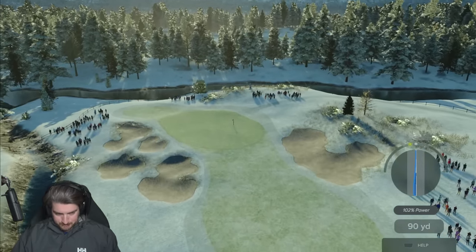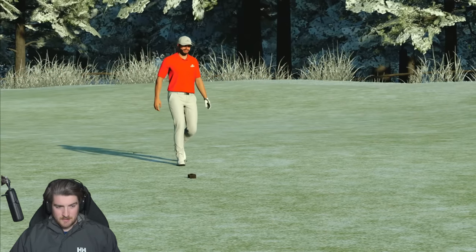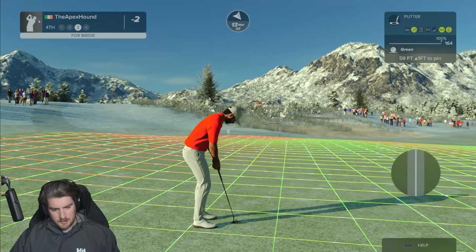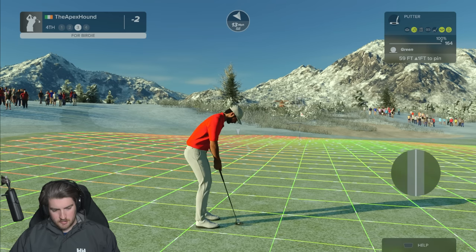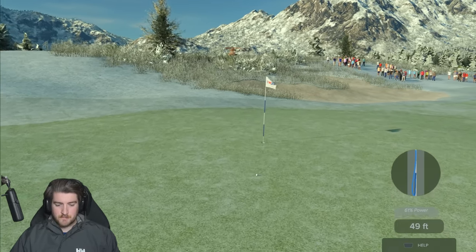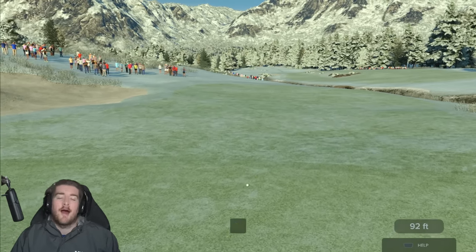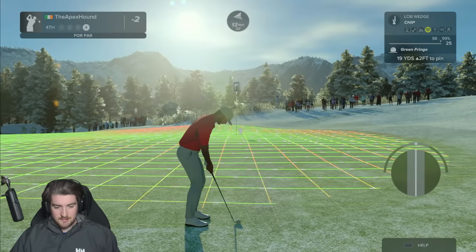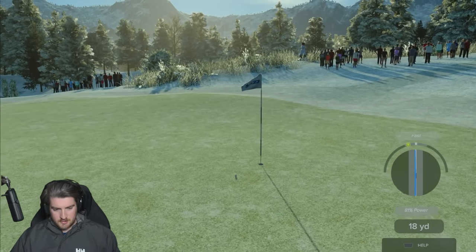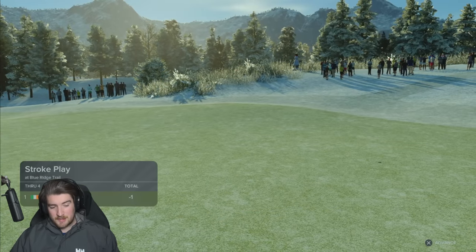That was a fast shot - that is poor. That's going to be an awful putt. Replace your divot, Nade Shot, you scumbag. Blue Ridge Trail. Going way past it - oh my god, are you joking? Why bloody not? That's unfortunately going to be a bogey. Just got really unlucky on the putt. I mean, what could I have done, really? We're still under par. Haven't had a par yet.